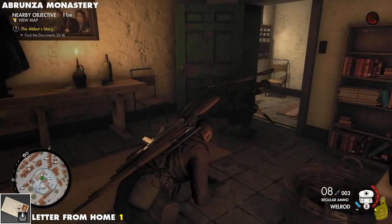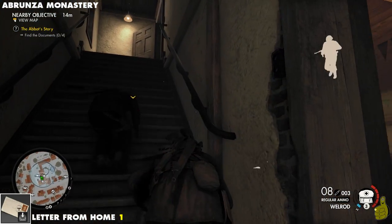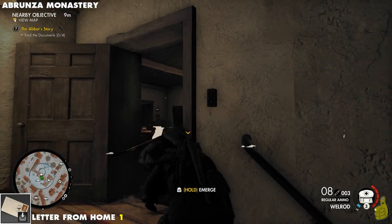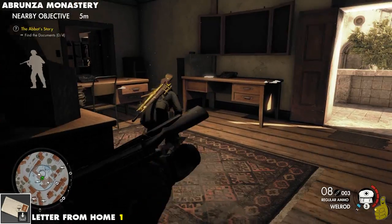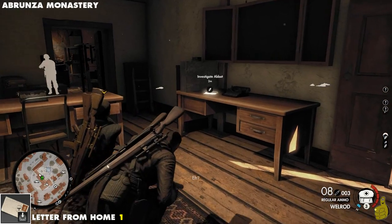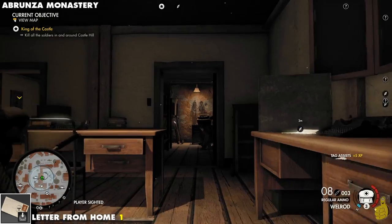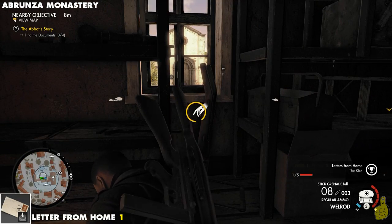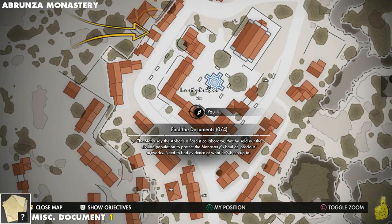Keep in mind, if you break cover or alert some of the locals, they might scatter and not be exactly where we show you here, but this is pretty close to where they should be. This guy's upstairs — he could be out on the back porch or inside. Right next to him is the Investigate Abbott secondary objective. We'll pick up the loot off his body, which happens to be the first letter from home, before investigating that document.